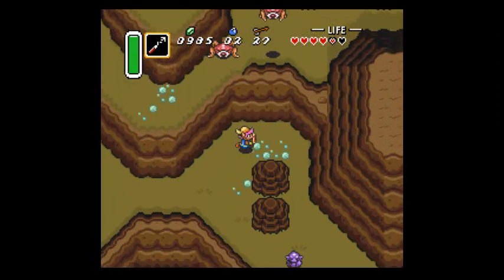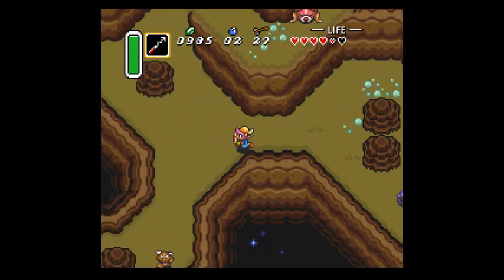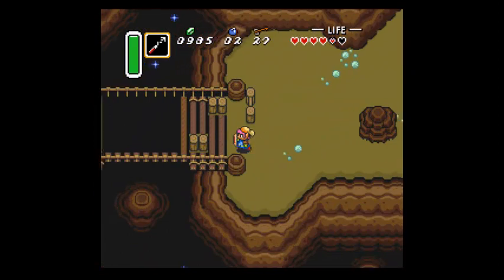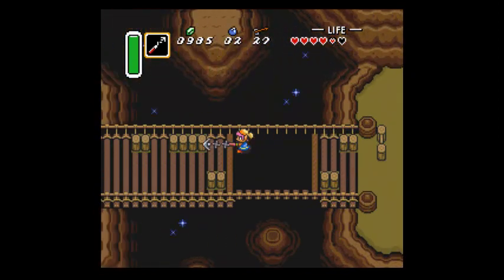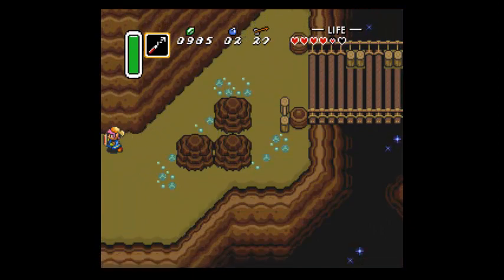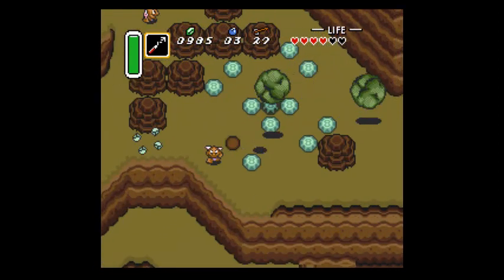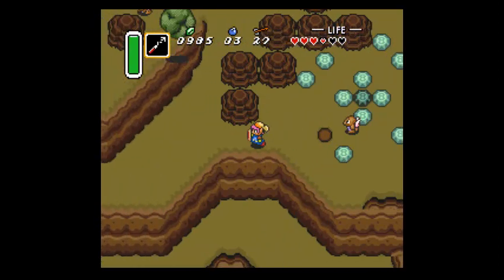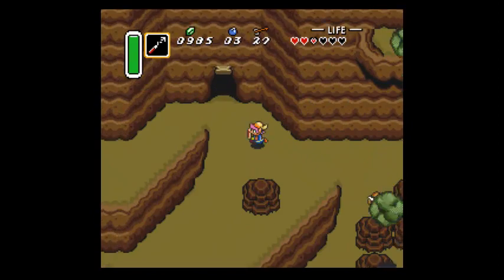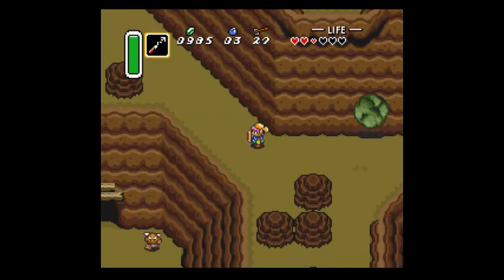I didn't get the hammer. I don't think there's anything else I can grab while I'm here. There are a couple of things over on the other side of Death Mountain I could grab, but other than that I think we're locked out of doing the third dungeon right now. I forgot about the hammer requirement - there's some stakes in the way if you go up to the other side.